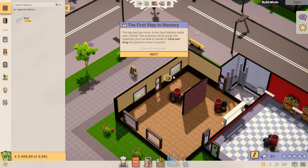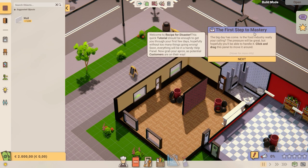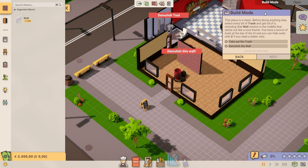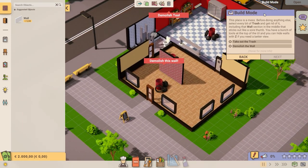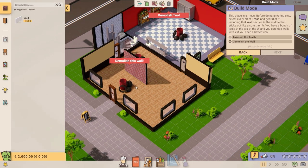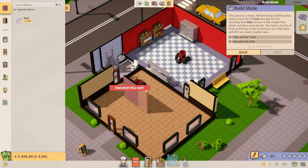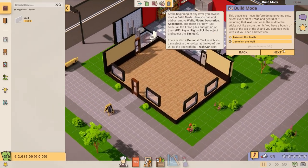Oh my god, here we go! First step to mastery. The big day has come — is the food industry really your calling? The pressure will be great, but hopefully you'll be able to handle it. Click and drag this panel to move it around — that's really nice. The place is a mess. Before doing anything else, select every bit of trash and get rid of it, including the wall section in the middle. You have a bunch of tools at the top, and you can hide walls with Z for a better view. Take out the trash. Demolish this wall — we're gonna remove that trash. We did that already. Perfect.